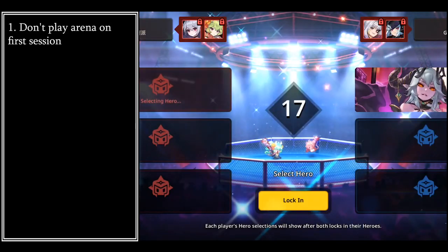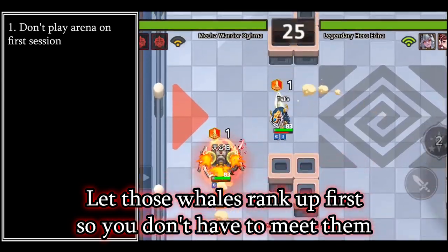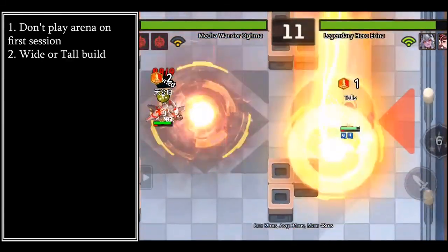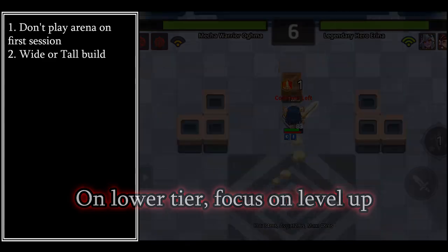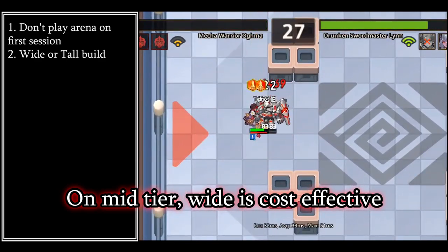Don't play on the first session. Try to play 15 to 30 minutes after the second session has started — let the whales rank up first so you don't have to face them. If you are in bronze and silver arena tier, focus on leveling up units and getting MLB.